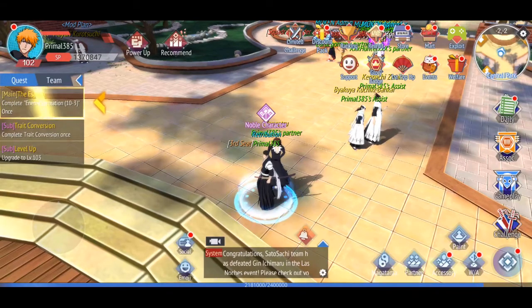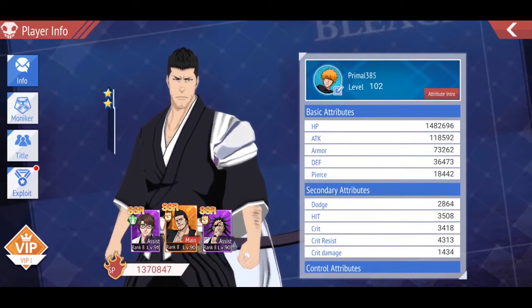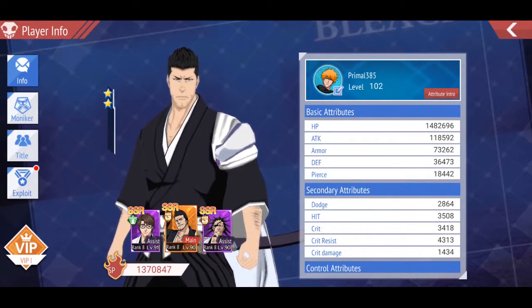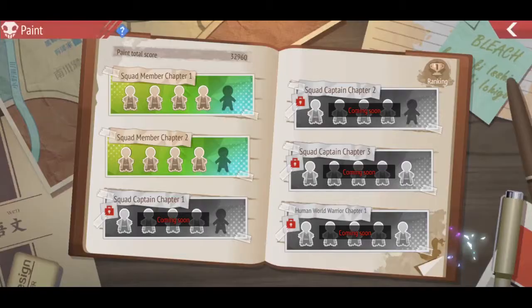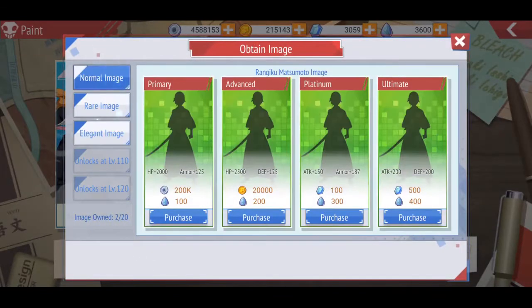If I go to the main screen and into my profile, I can see my basic attributes. My HP right now is one million four hundred eighty-two thousand six hundred and ninety-six, and my armor — which is what we're going to work on — is seventy-three seventy-three two sixty-two. So going back to the paint section, let's pick the normal image. This one is going to increase armor by 125, which should put it at seventy-three three eighty-seven, and add two thousand to HP.